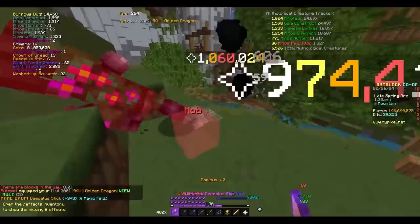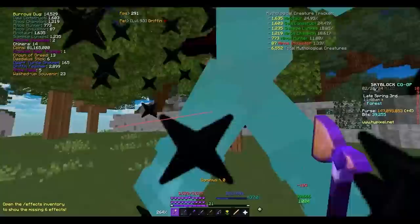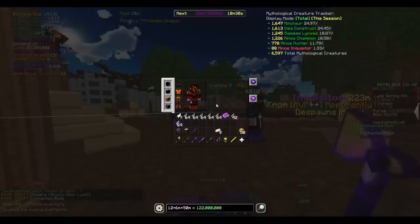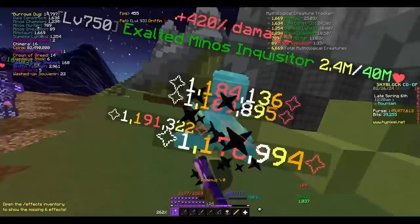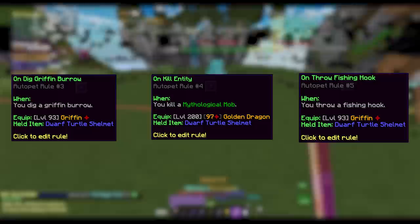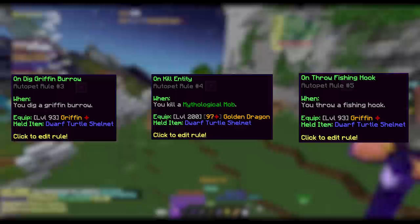Next we have to talk Pets and Pet Rules. The first pet you'll need is a Gryphon Pet. After that, we're going to use a Magic Find Pet — ideally a Golden Dragon, but if that's not affordable, a Black Cat works. The third pet we'll need is a Rat Pet; there's some additional hidden tech about that coming shortly. For pet rules, you'll want one rule that says when you dig a burrow, equip a Gryphon Pet, and another that says on Mythological Creature Kill, summon your Magic Find Pet. Lastly, some people set up a rule for when they cast their fishing rod — I have mine equip the Gryphon Pet when I throw my rod, but some prefer their Magic Find Pet. This is all preference.